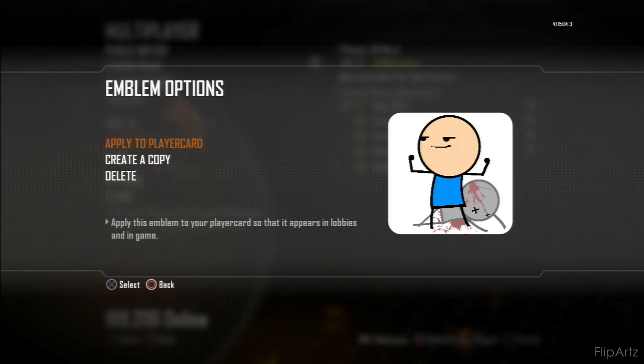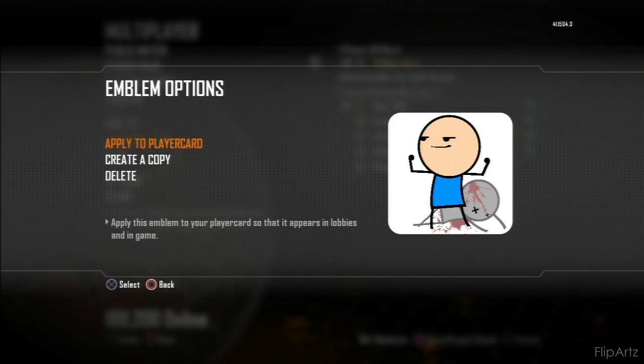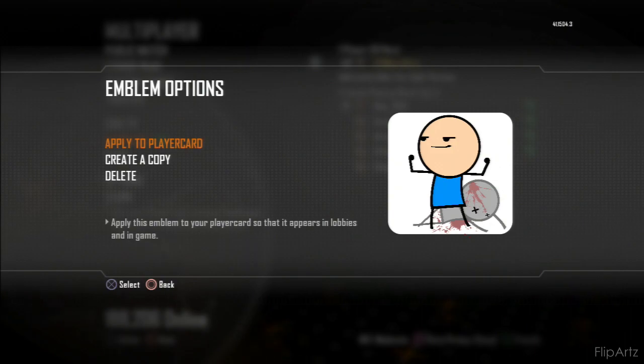I've been trying to find some pretty easy emblems that you guys can do too, because I know a lot of you were having some troubles with the Mew emblem, the Pikachu emblem, and the Raichu emblem. I don't want to make it too difficult for anyone. I've come out with a couple that are really easy, and there should be another whole set - a Pokémon-related one - that's gonna be coming out too.